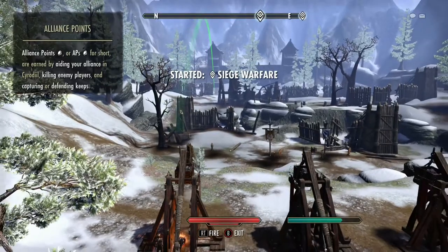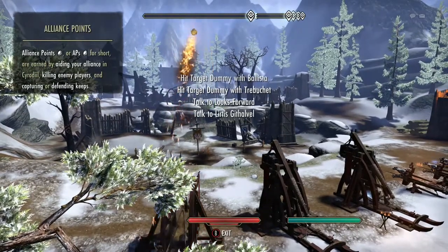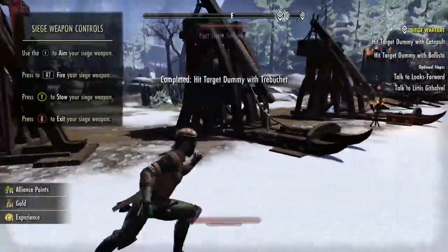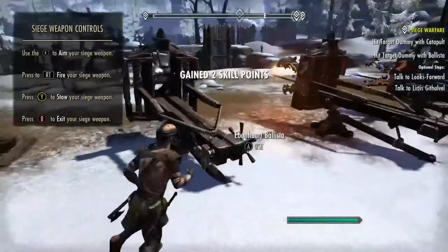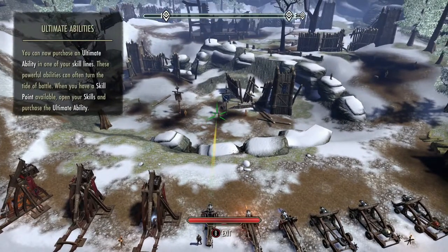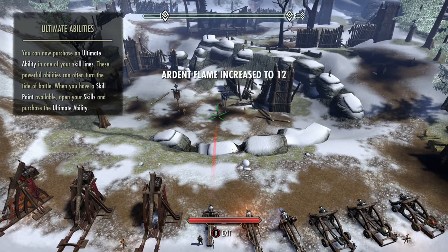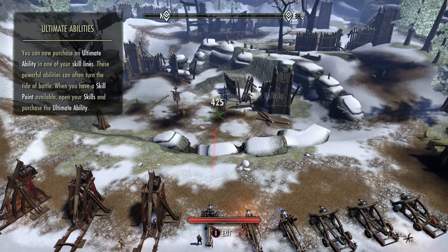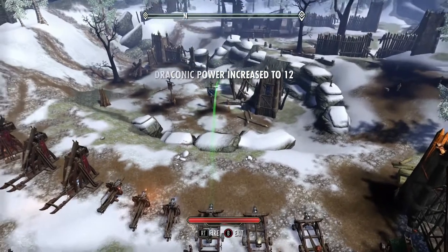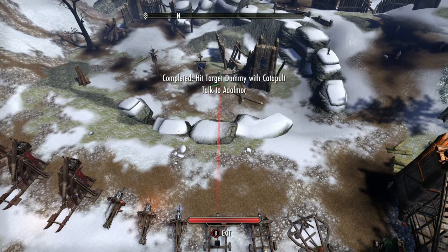We just need to fire the weapons — one of each — and hit the dummies that are up on the platform. There's one target dummy. We gained two skill points. Now for the catapult — it's going to hit this guy right here. Right trigger to fire — boom, got him. Now we go back and talk to this NPC.